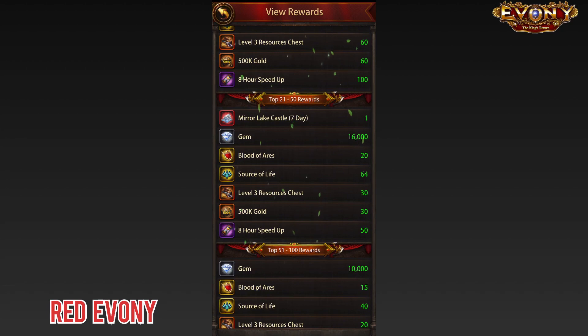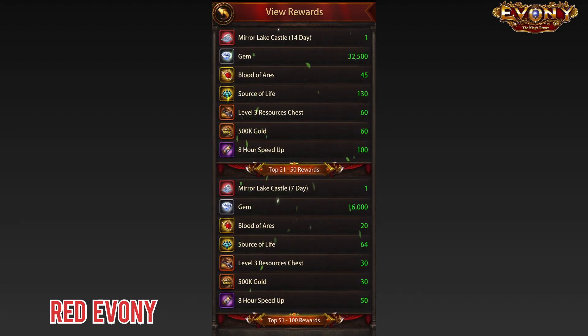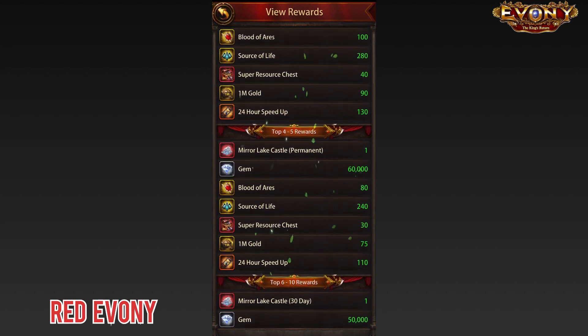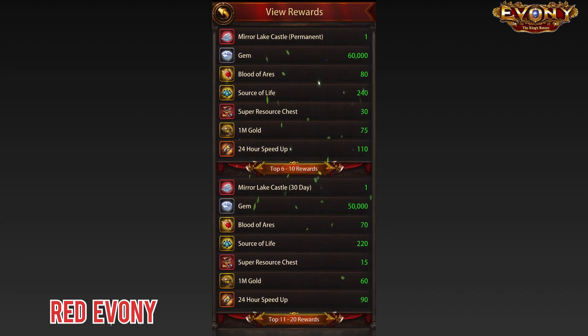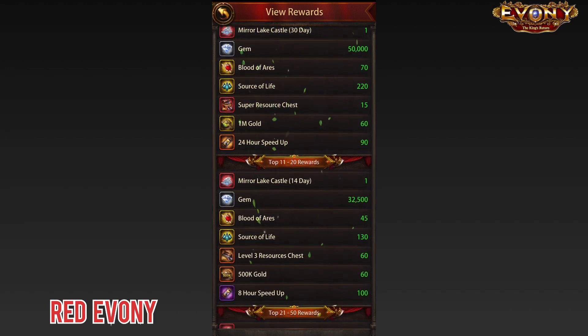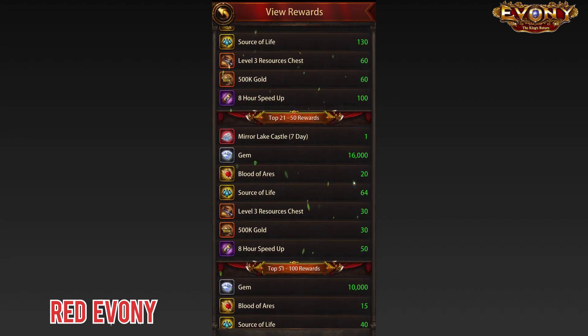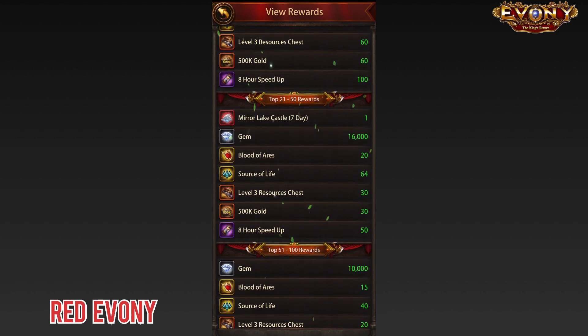It goes on all the way down to top 50. There is a slight difference though — for the top five, you get the castle permanently. But as it goes down, there becomes a time restriction. You can see from sixth to tenth place you only get the castle for 30 days. Beyond that, you get it for 14 days, and after that you only get it for a week. Some form of consolation? Perhaps. But for anyone that is interested in that, that's what you get.